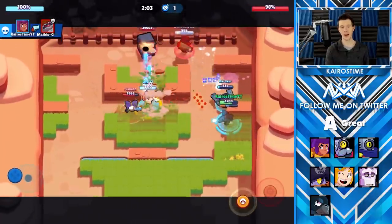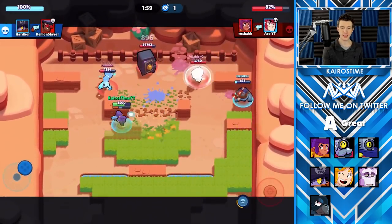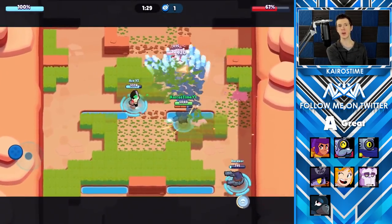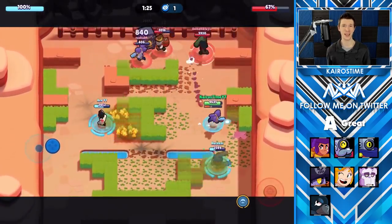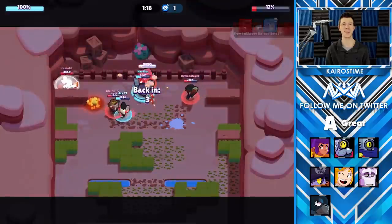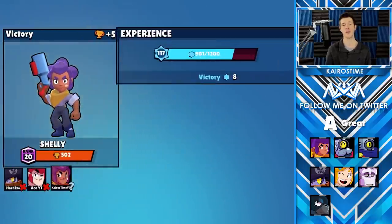First off we have Shelly, where when she has her star power, her super will now slow enemies down for 2.5 seconds. This is pretty good and can definitely be game-changing in the right situations. If she dealt more damage from a distance with her super or could use it more frequently, I would definitely consider giving this an S tier ranking. That extra slow is really beneficial for Shelly when she wants to close the gap between her and an enemy brawler — sometimes that's the difference between winning and losing a battle.